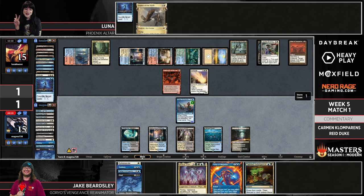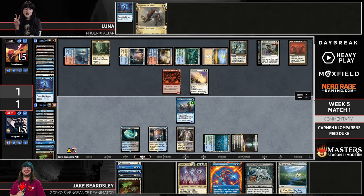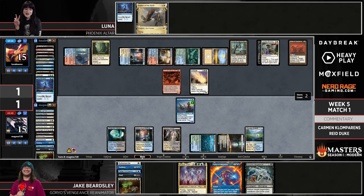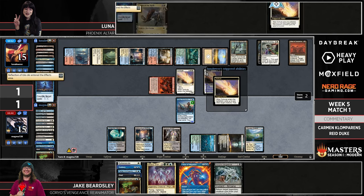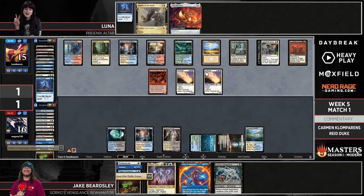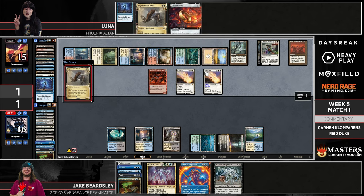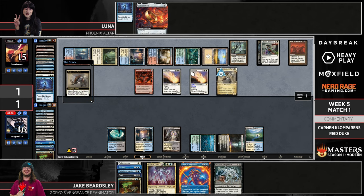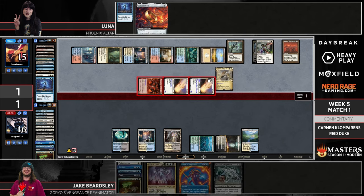Tainted Indulgence — probably drawing two. Goryo's Vengeance and a Flooded Strand — not bad. Jake can draw a land and could hard-cast Atraxa, probably not the best into Solitude. There's a lot of stuff that Jake actually just needs to answer, which is really tough. How close are we to lethal? Cast Eagles, get the trigger, copy Eagles, make a haste thing — it's not this turn but within two turns Luna's going to be able to deal a lot of damage.